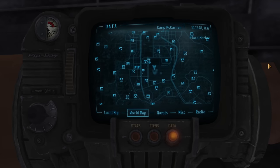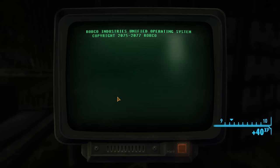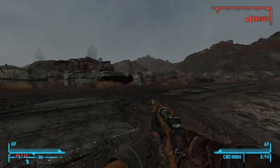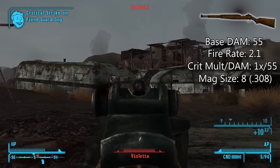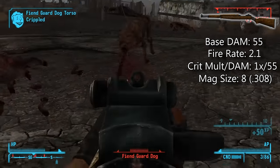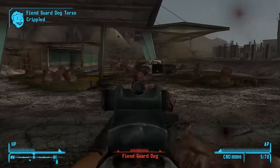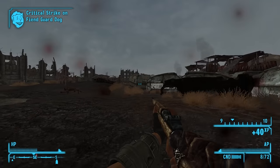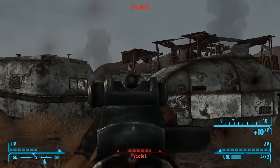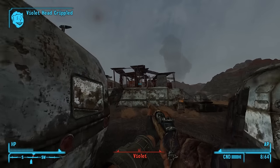Now let's look at early rifles, starting with This Machine. Obtained fairly easily by hacking an average terminal in Camp McCarran and turning the evidence on that terminal over to Lieutenant Boyd, This Machine is a high damage unique battle rifle. The biggest turnoff is its ammo type — .308 is not particularly easy to come by in the early game, and if you use a sniper rifle repeatedly you'll probably find yourself running out quickly. However, if you do get your hands on .308, you'll be greeted with a 55 base damage weapon, which is in the upper echelon of rifles in the game. It has a quick fire rate of 2 shots a second and a 2 second reload.